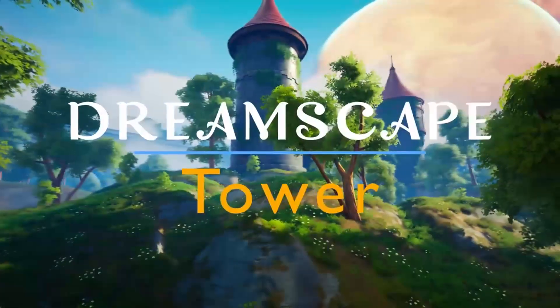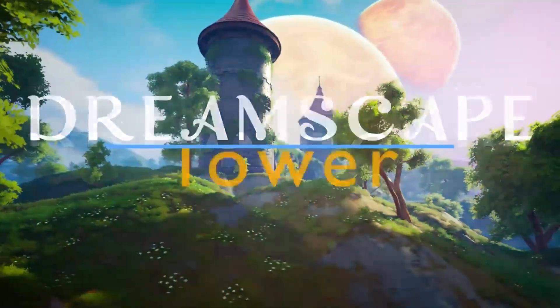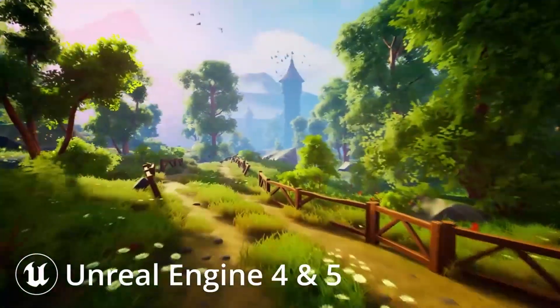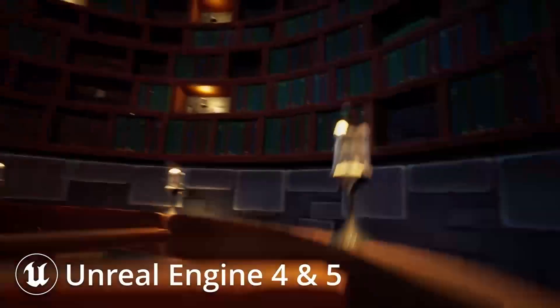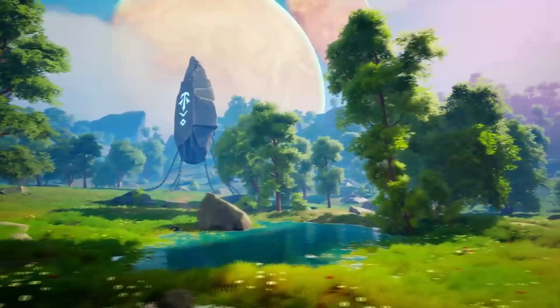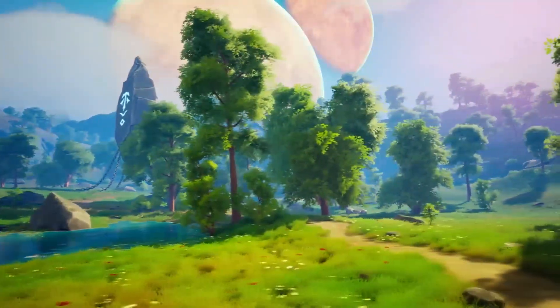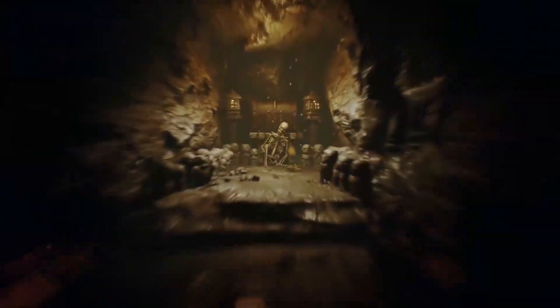The first asset is the Dreamscape Star Environment Tower. This asset comes with over 150 high-quality stylized meshes, with support for virtual textures and parallax occlusion, a modular tower with interiors, and a fully customizable water system with a spline-based river creator. There's also a massive open world demo map to explore, and the stylized environment is optimized for all platforms including large-scale open world games.